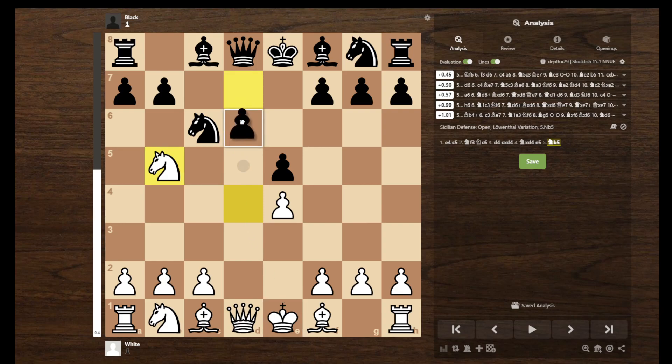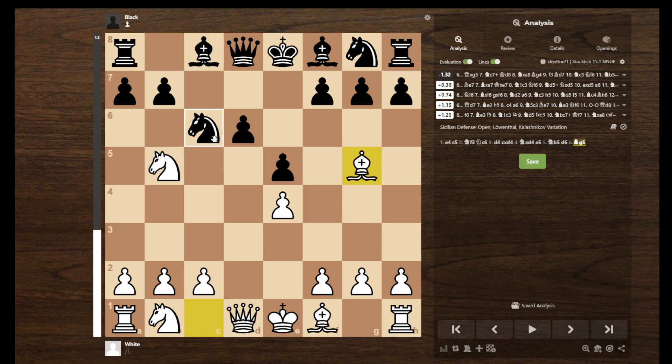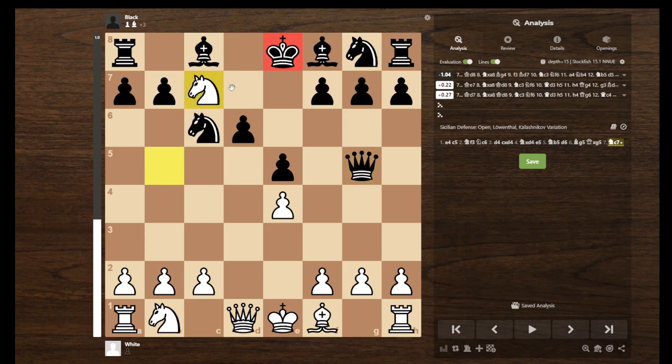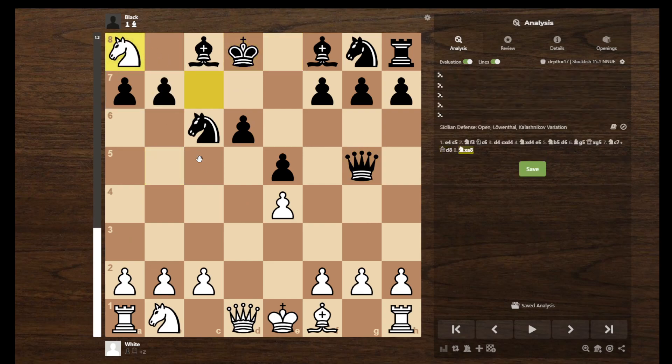However, D6 is the most popular move anyway. And sometimes here, if you are of a low level, you can play Bishop to G5. Because after they take, you can fork them, and you pick up this Rook.